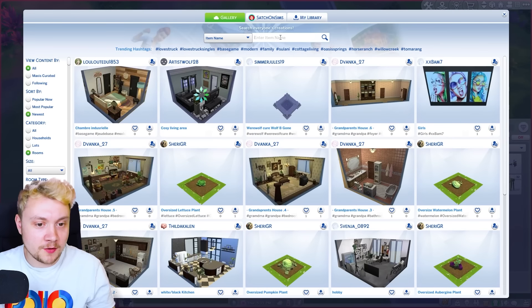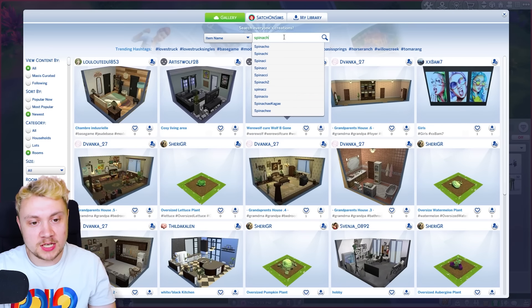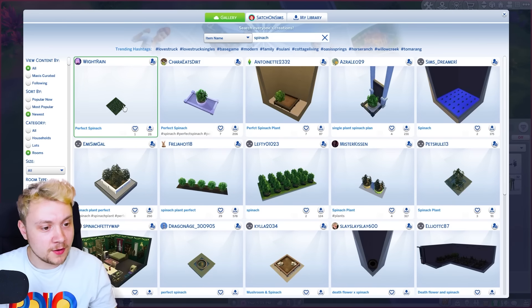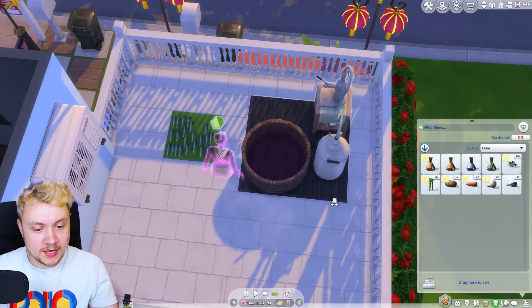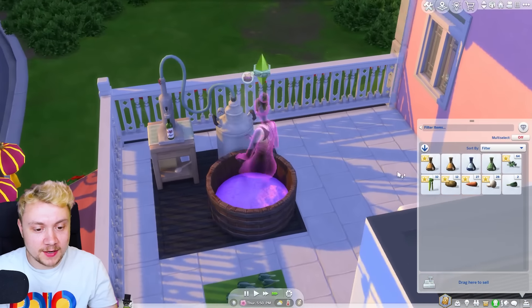I'm gonna cheat - I don't care. I think this is the first time we've cheated in this let's play. We are going to get some spinach thanks to the gallery. So Shanice, get making that vitality nectar please.